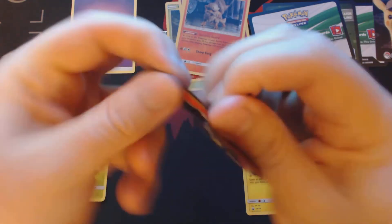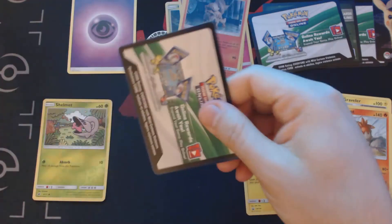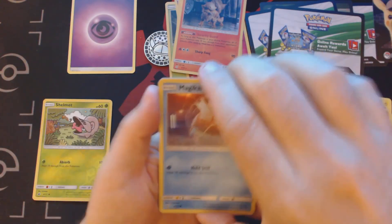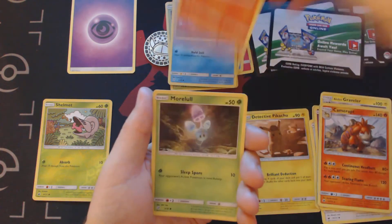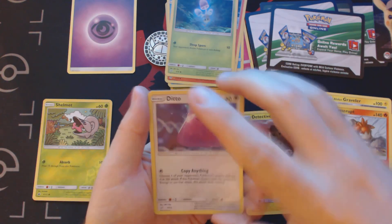And now for our second booster pack. None of the cards you're seeing me open today are available for sale or trade — I need them to complete my set. We've got here Holographic Magikarp, Holographic Charmeleon — oh, all the cards here are Holographic. And then there's a Ditto at the end.